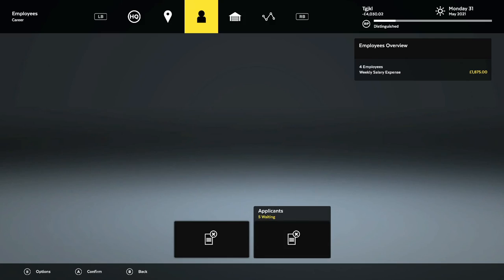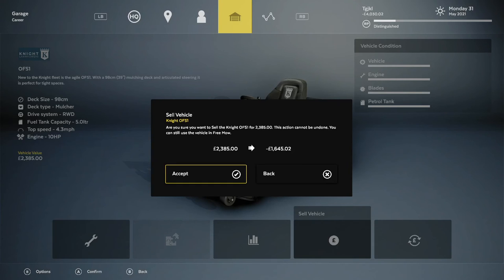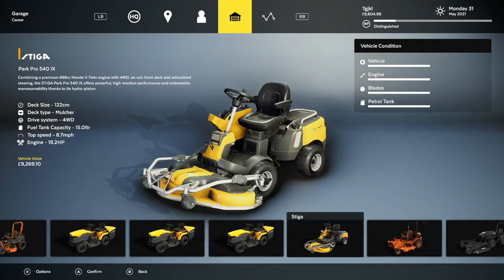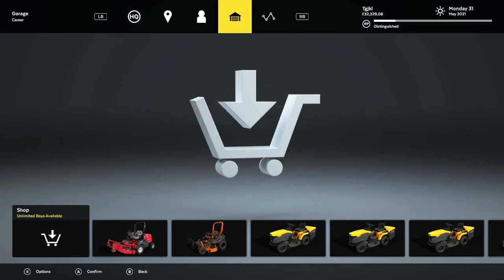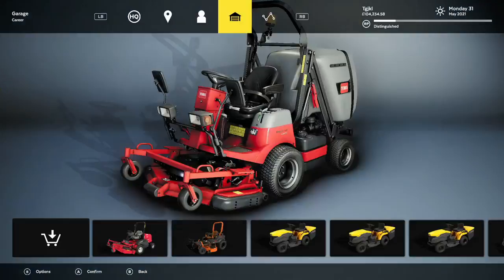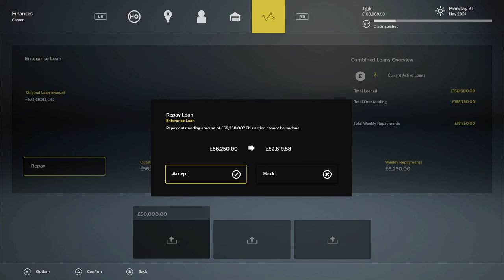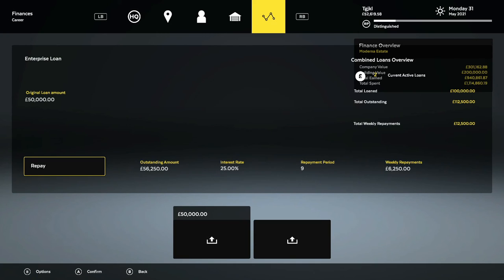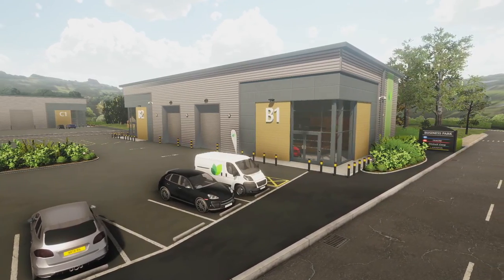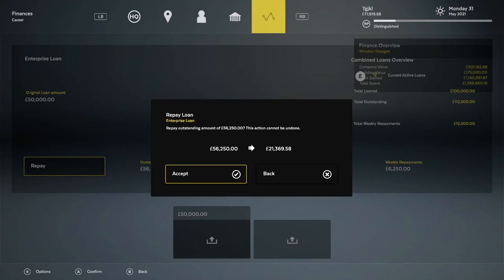Go into your garage and sell off all of the extra mowers that you purchased. Now we have our five mowers. Go into active loans and repay one of them — that leaves us 52K, not quite enough to pay off another one. Go back to our headquarters tab and downsize to the Windsor garages — we still have six bays at the Windsor, more than enough to have our five mowers. Now we're going to repay a second of the loans, so we're paying 6,000 each week.